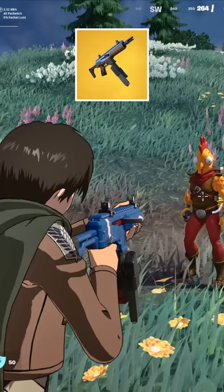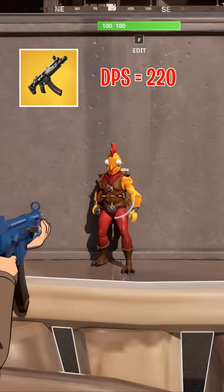So the SMG does 20 to the body and 35 to the head, and the twin mag also does 20 to the body, but 30 to the head.